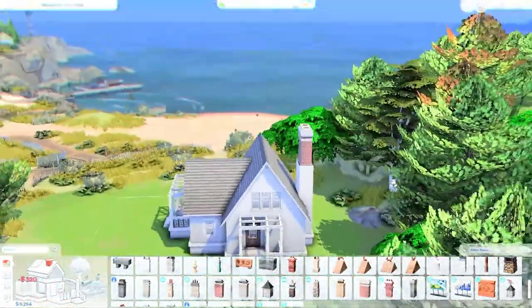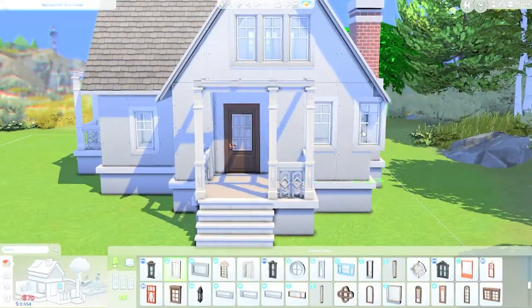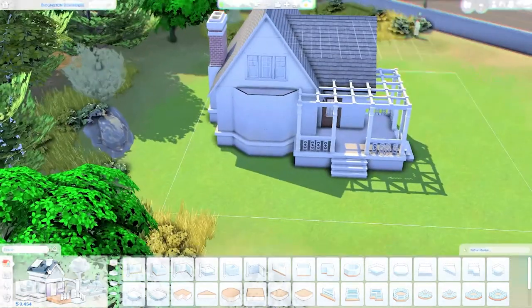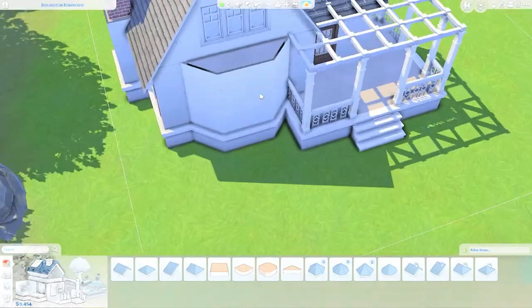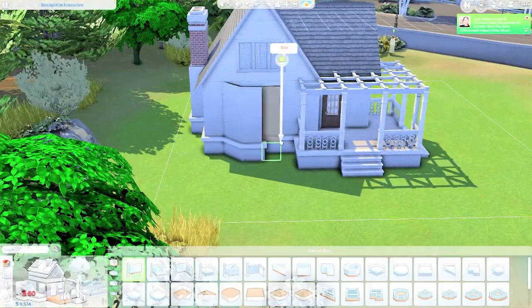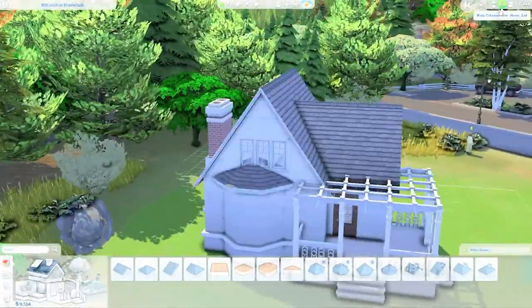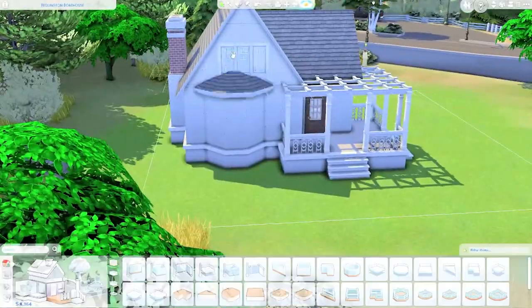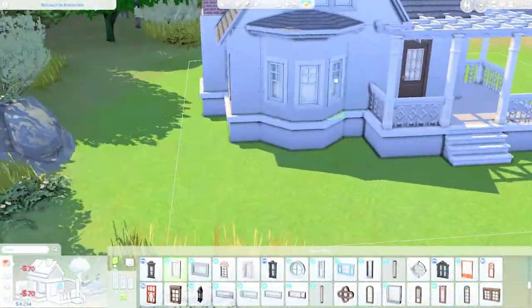Overall the house is pretty small and it took me some time to figure out the floor plan because of the limited space. Over here I was adding a corner in the house where I wanted to put the triangular sofa from the Cats and Dogs pack, and you have to place it like this to fit it into the corner.